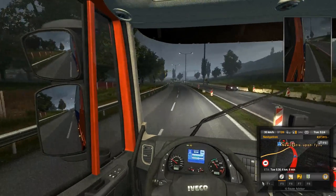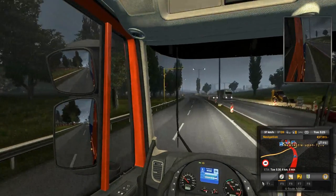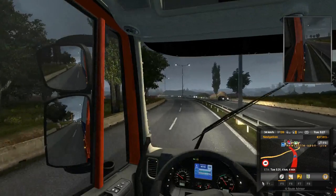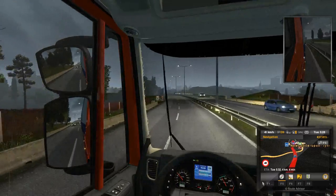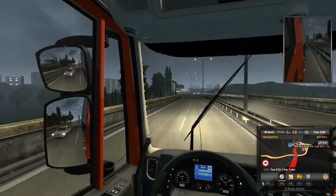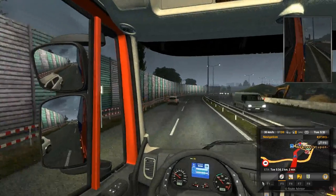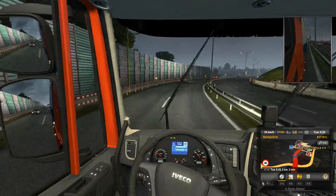These big yellow British speed cameras are very easy to spot — I love these. The French and Germans have giant metal contraptions hanging over the road with solar panels on them; at first it looks like a toll booth thing but it's definitely a speed camera — slow down. We are approaching Newcastle; looks like I've already explored the hell out of this city.